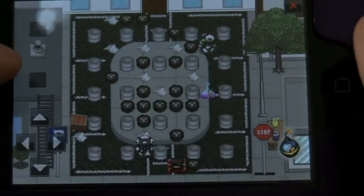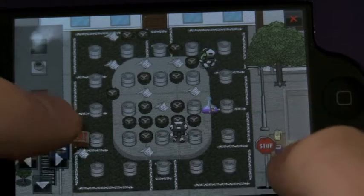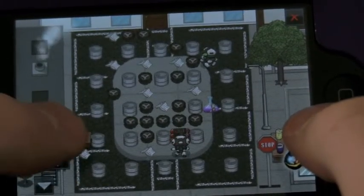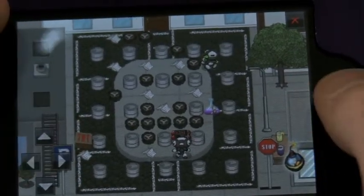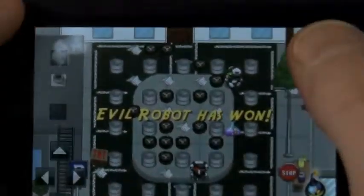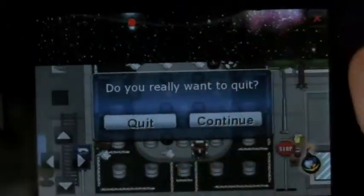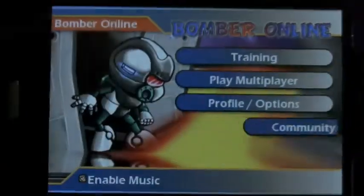Now, what happens when you die? You lose. What I'm gonna do is purposely trap myself inside there. If I lay a bomb there — uh-oh. You can trap yourself in, so I'm done. Evil robot has won. There's an X button up at the top to escape — if you really wanna quit, quit. There you go, you're out.